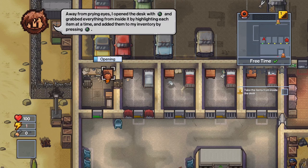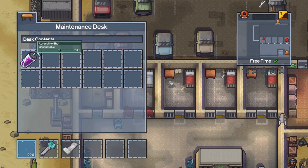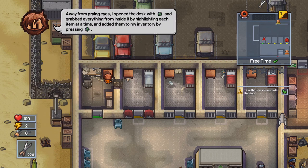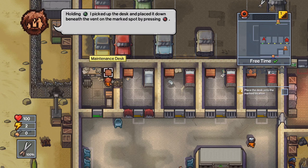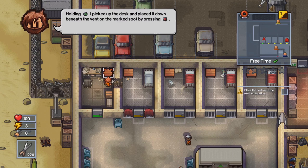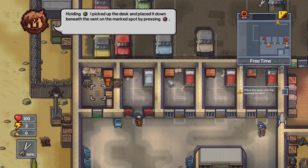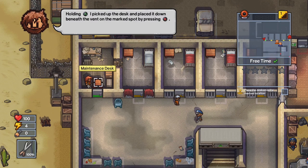Now we've got it completely cleared out. Open the desk at the upper right with A and take out the cutters and the adrenaline shot and add those to your inventory. Then hold the A button down to pick up the desk and move it to the center spot with the dashed lines — that's directly underneath the vent that we need to get into. If you put it in the wrong place you can just pick it up again and move it.